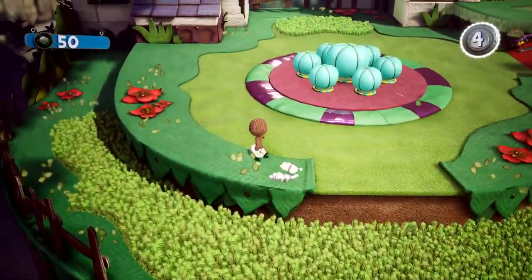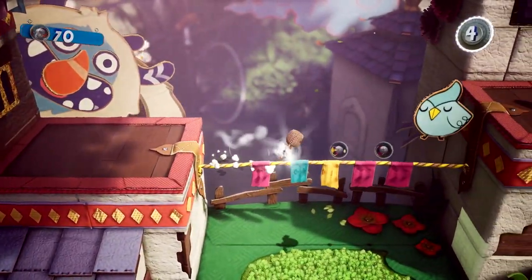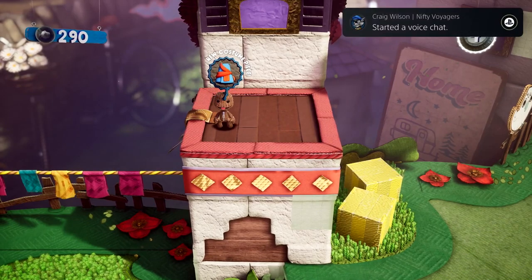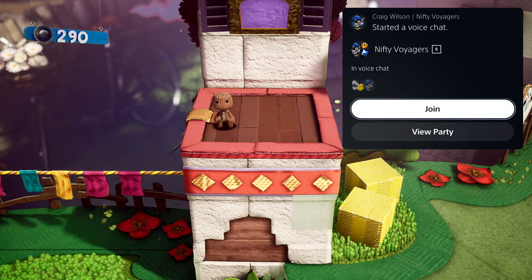Now let's go find those rascally monk robes. The team at PlayStation wanted to make it really easy to chat with your friends on the PlayStation 5 console. Here, I'm opening an interactive notification with a tap of the PlayStation button, and have decided to join the voice chat that my friend just entered.